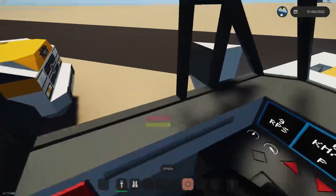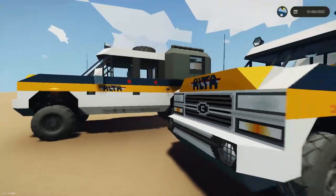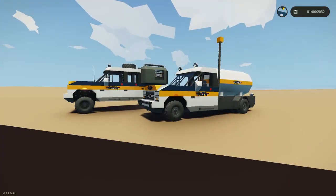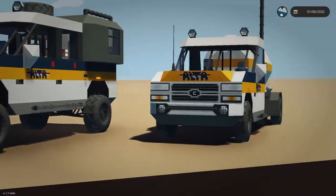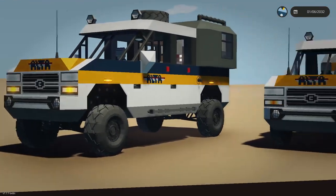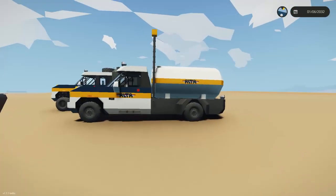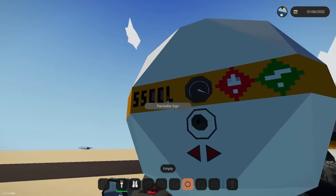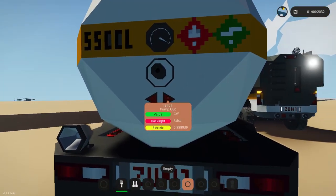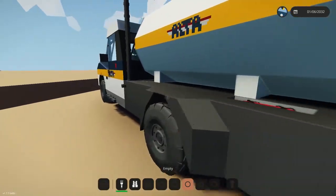Here we are, making our way out of the truck to look at our other new upcoming creation. It's also a Buckle Rodeo — that's the pickup variant, whereas the Stampede is the large truck. This pickup variant has a tanker with a nice little 5,500-litre tank.